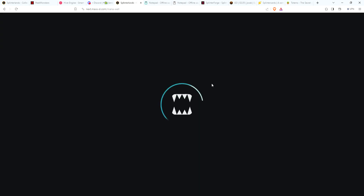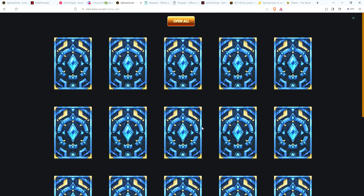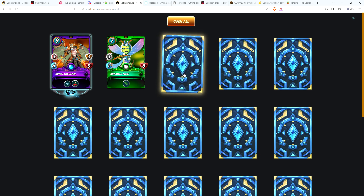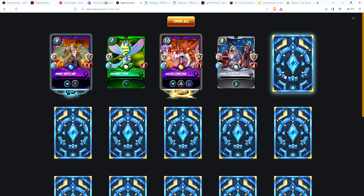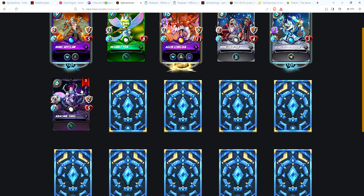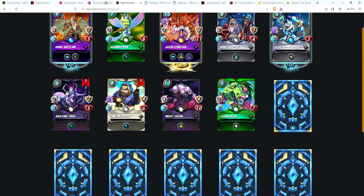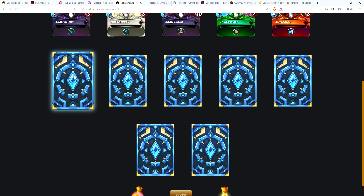Okay, finally — so we've got 17 cards starting off with the Runic Skyclaw, Bramble Pixie, oh there's a legendary — we get Agar Longtail! Cool. Runecrafter, another rare, Scavo Technomancer, Arcane Thug, two of those, two Time Meddlers, Night Ghoul, Lichen Beast, Ash Mirage — two of them.